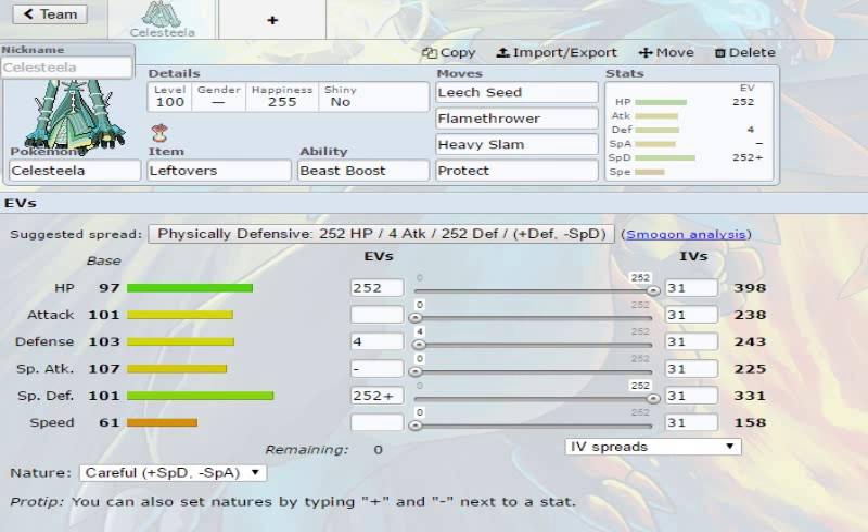Yes, we have Flamethrower, and you're probably wondering why I'm not supposed to attack. We do not want Heavy Slam to be affected, because with his weight class, Heavy Slam has a base power of 120. This hits a lot of Fairies like Ribombee, Florges, Mega Altaria, Clefable, Wigglytuff — you name it. All those Pokemon, Heavy Slam will hit.